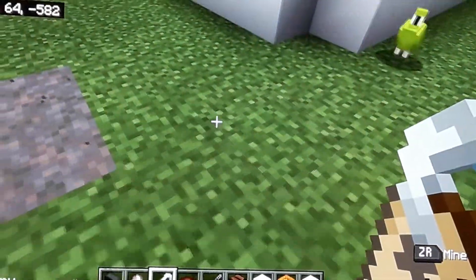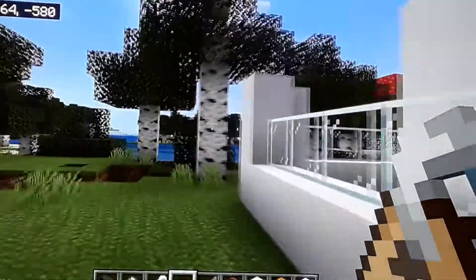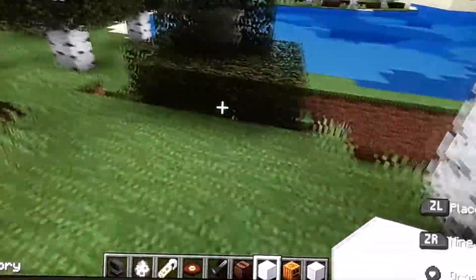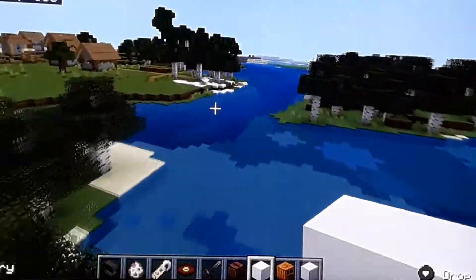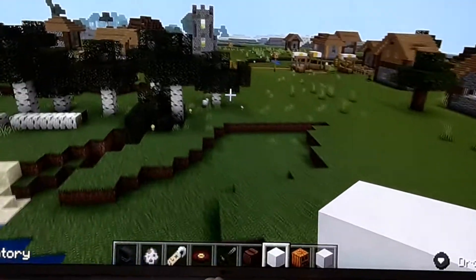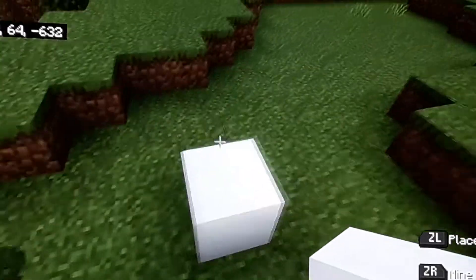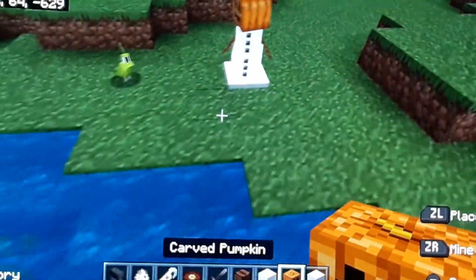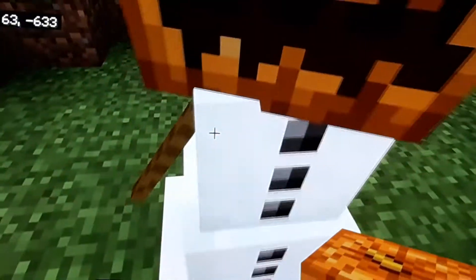So the next thing I'm going to do is make a snowman and it actually moves. I'm just going to spawn it in a village. So if you put this there, then another block, then pumpkin — it moves! It's moving.